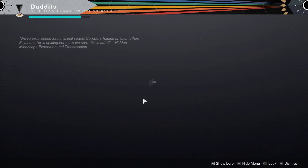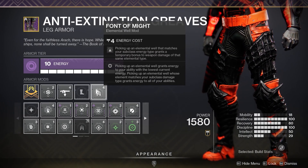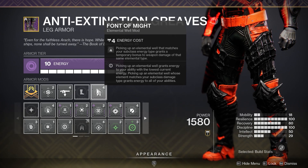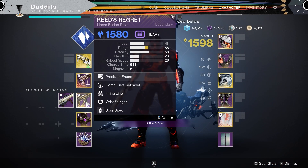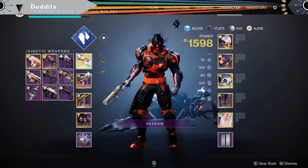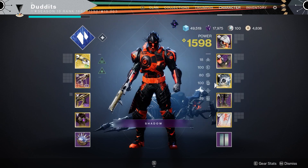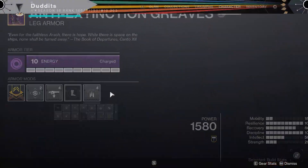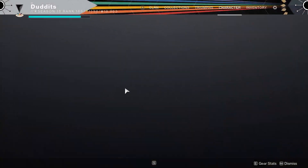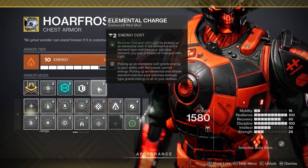Because we're getting elemental wells via the Elemental Shards mod, we can run Font of Might, which gives us a 25% damage boost to our stasis weapons — since we're on a stasis subclass — for 10 seconds. Things like Reed's Regret, which is already a DPS monster, and other stasis weapons like snipers all benefit. I've concentrated on Reed's Regret in this video because it's an absolute DPS monster, so an extra 25% damage on top is awesome.